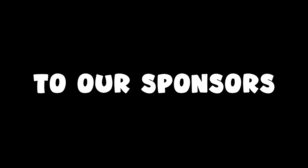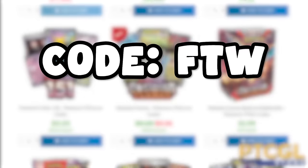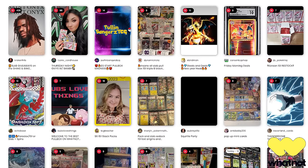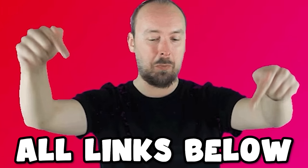Quick shout out to our sponsors, PDCGL Store, where you can buy codes to bling out your decks using code FDW for 5% off. You can also buy and sell collectible Pokemon cards live, and they're giving you £10 off your first purchase using my special link. Links to all sponsors are in the description below.